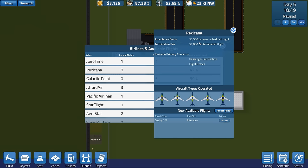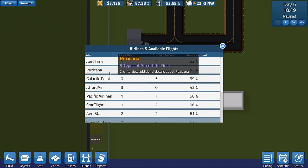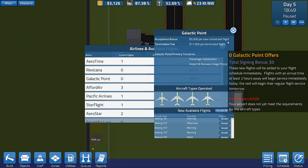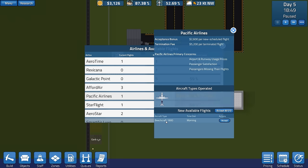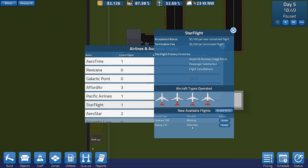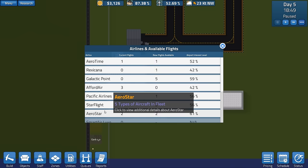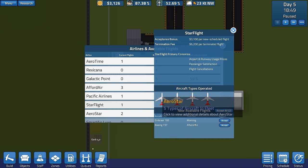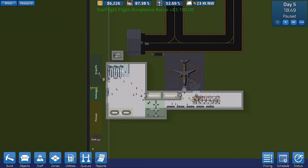I want to look for something very expensive. There's a 777 which we can't have. There's a Galactic Point with a very nice-looking Airbus A380 - 525 passengers - but I can't accept that one either. Pacific Airlines has a Beechcraft in the morning but I don't think we'll go for that. Star Flight has a morning Embraer 195 with 90 passengers, and then Aero Star has a morning 195. Out of those two the one that pays most is Aero Star - but it requires a large gate.